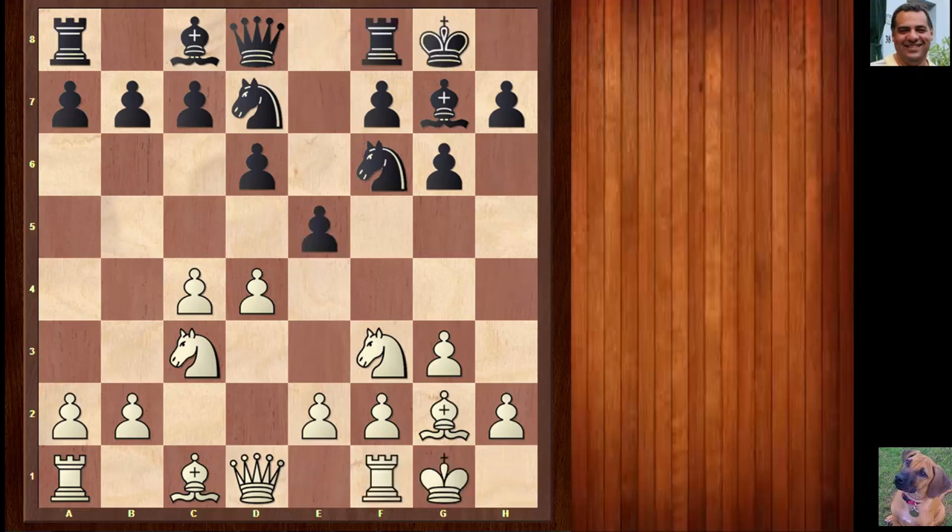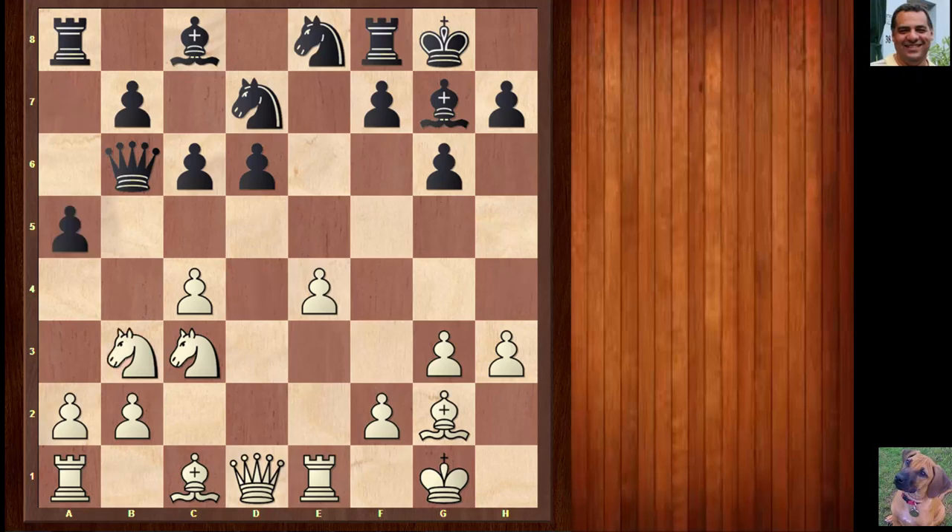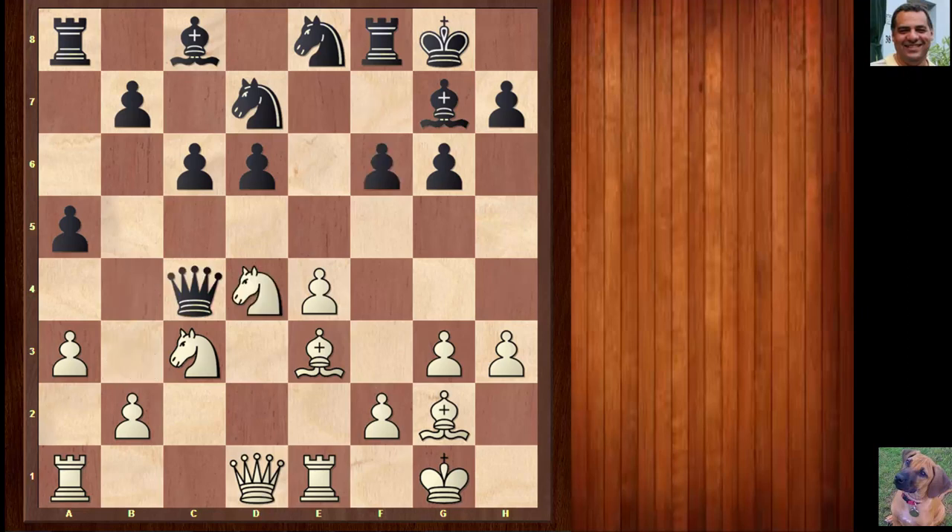Now e5, white plays e4 keeping the central tension. Rook e8 was chosen here; statistically in live book nowadays c6 is very popular. Black sometimes suffers with the d6 pawn. This is a popular, well-trodden continuation where black might have sufficient counterplay — the pawn sacrifice on c4 is played quite a bit.